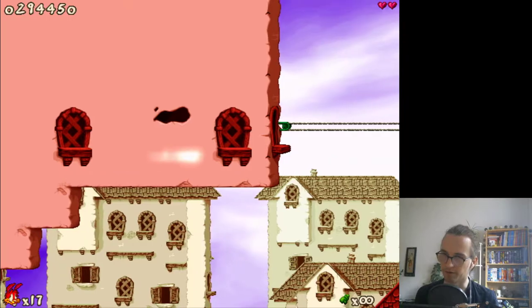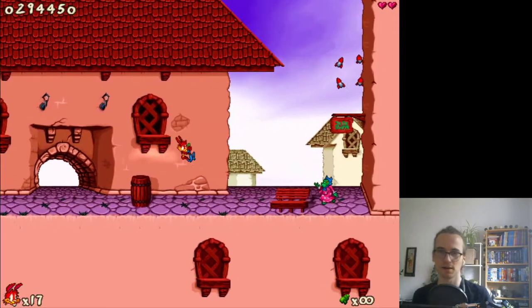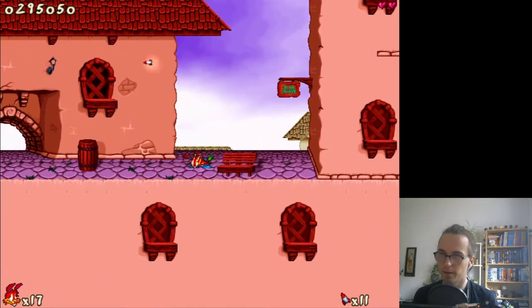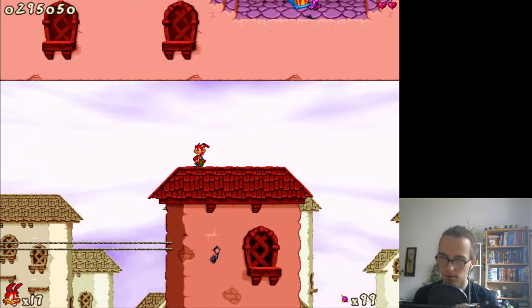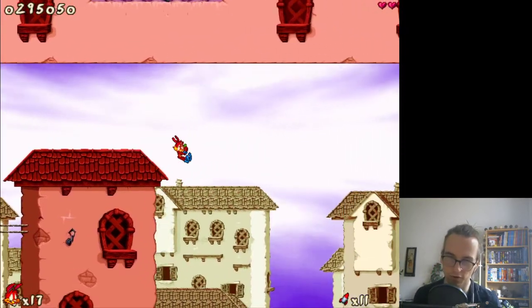Now we have 17 lives, it's all fine. This is where we drop down. Hey, we got a new weapon — I think these are homing missiles. We've upgraded this, and now we've got the homing missiles that we can probably also upgrade at some point.